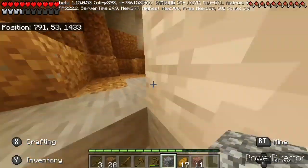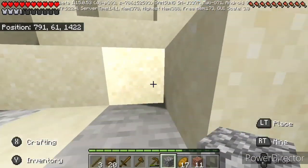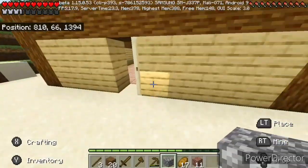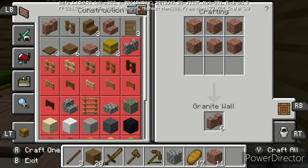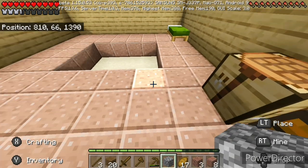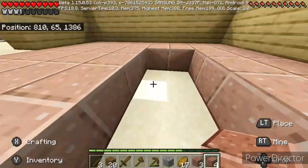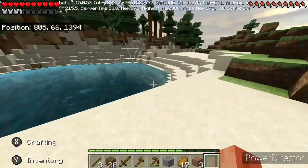Let's run up here real quick and get this floor finished so we can start on our roof, maybe some windows - make it look aesthetically pleasing to the eye, especially since we have this beautiful little lake - or pond, whatever you want to call it - naturally here. Let's make some polished granite. We can only make two - oh wait, that made us eight. That looks like it was literally just the right amount guys! Nope - I am short by one row.